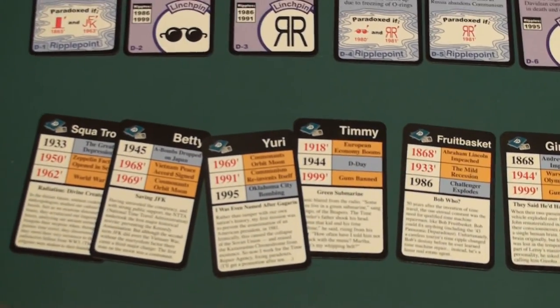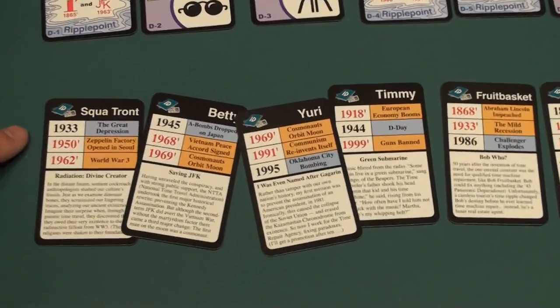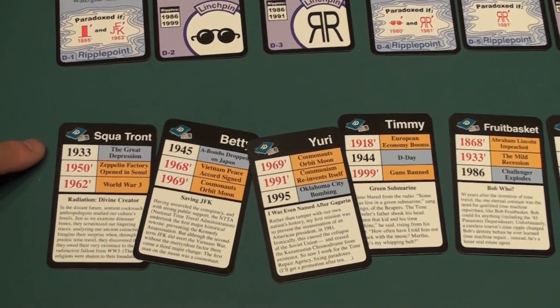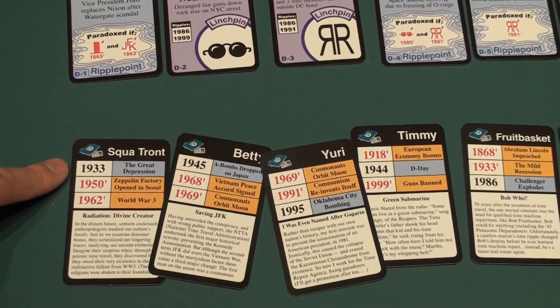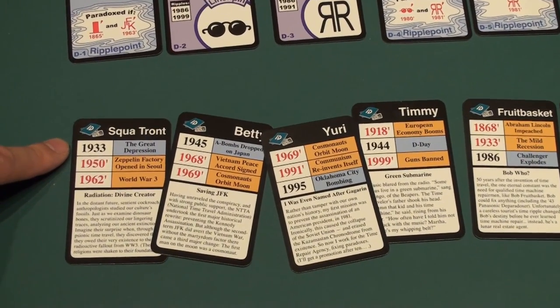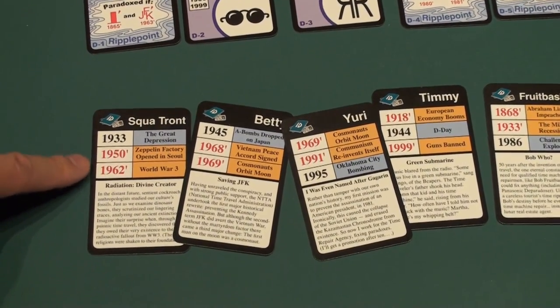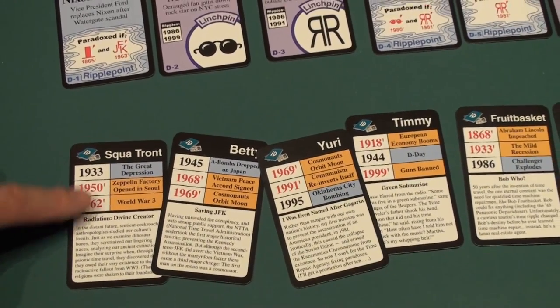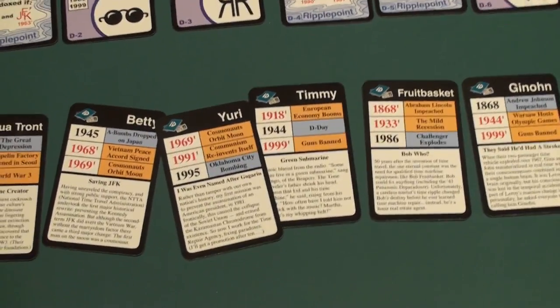Basically, I'm trying to get eight of these Chrononauts home by satisfying the numbers up here. You can just look at the colors. The 1933 in the black number is our regular timeline — history hasn't changed — but I have to change these two histories to get him home. It's interlinked.